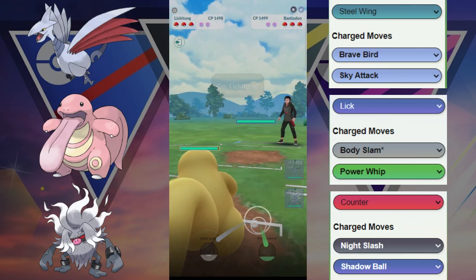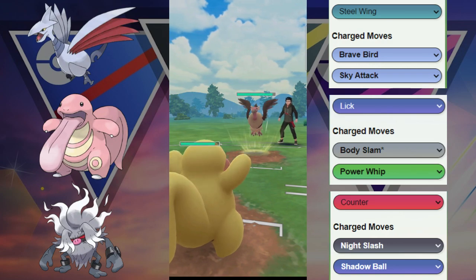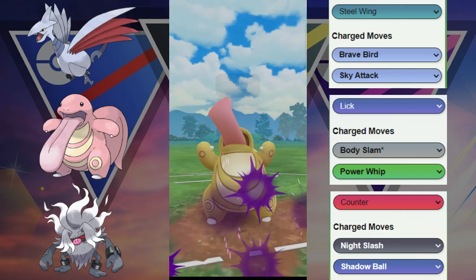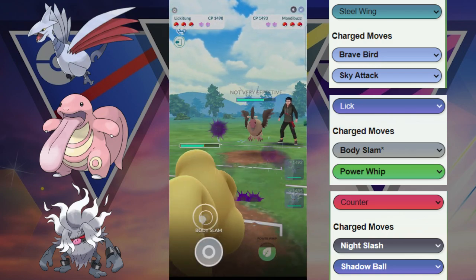We get a not-terrible lead, but we're going to switch out into the Lickitung. The Lickitung here versus the Manabuzz — not the best matchup. They are resisting our fast move pressure, so we're going to have to just use these Body Slams on good timing. We know that this Body Slam here will chip away at this Manabuzz.